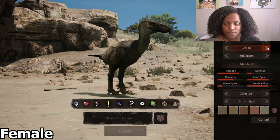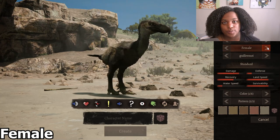This is the female skin which is just a lot duller, a lot more brown, and the subspecies will be exactly the same.